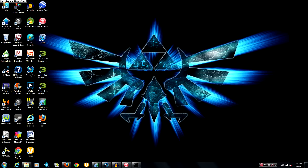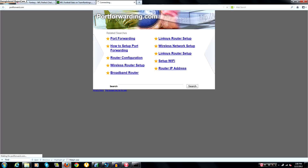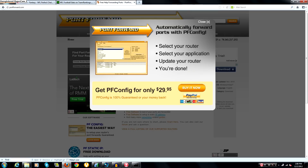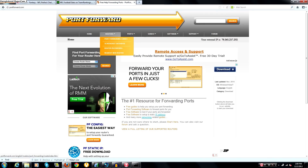Once you have all that copied down, go to your internet browser and navigate to portforward.com. Close the advertisement that pops up — don't worry about that.